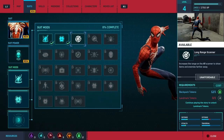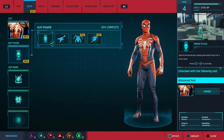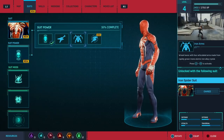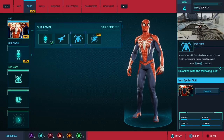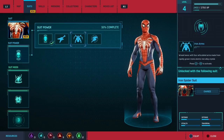Continue playing the story to unlock landmark tokens. There's our answer. So, battle focus. Generate focus for a time. Blast enemies with waves of sound. Wreak havoc with four articulated arms made of rapidly grown monoatomic iron alloy crystal. Blitz. Well, we're going with that.